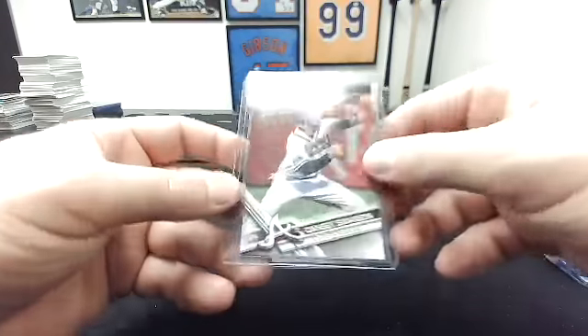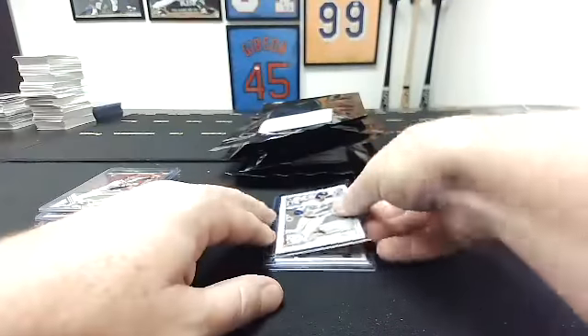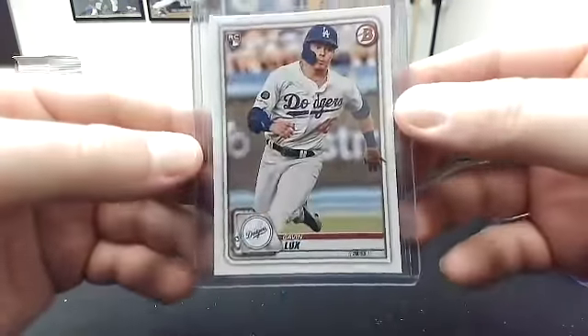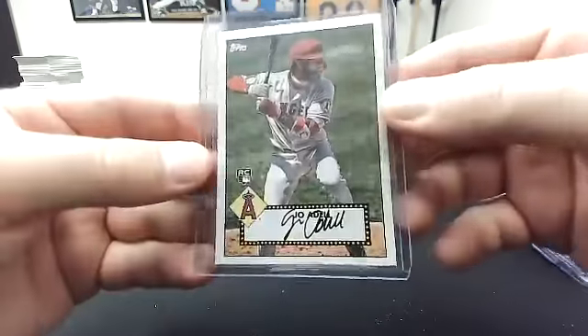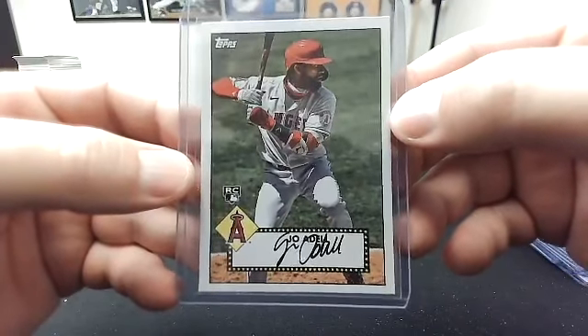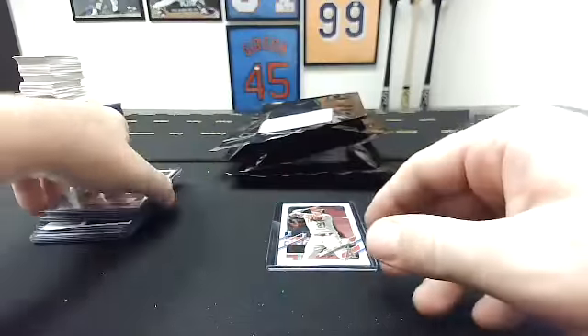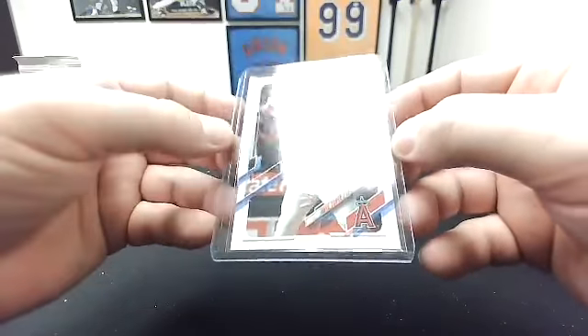To me, 2018 Dansby Swanson Topps rookie. To you, 2020 Bowman rookie of Gavin Lux. To me, Joe Adell — that's the 1952 insert for Topps Series 1. And to you, that is a 2021 Topps Series 1 Mike Trout.